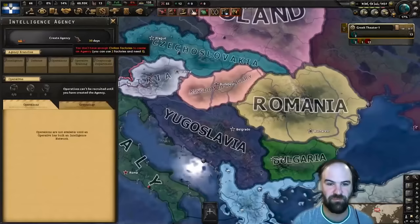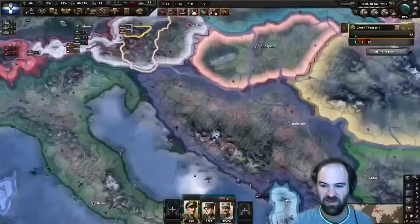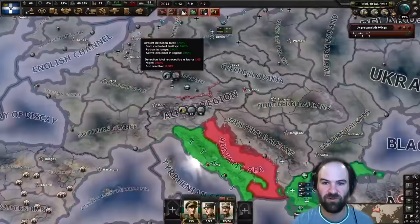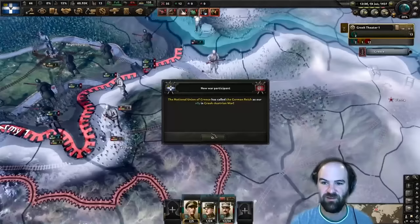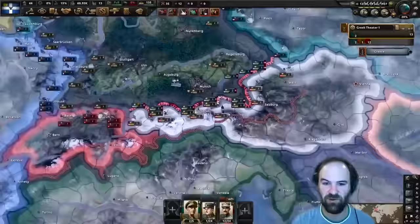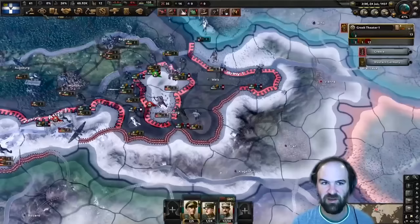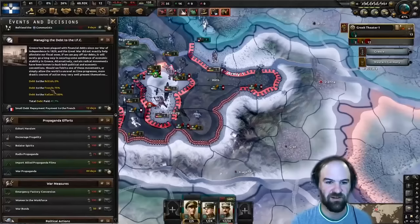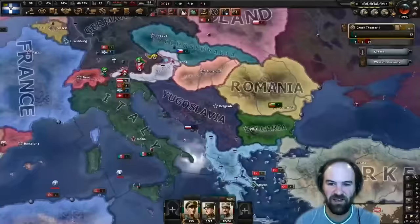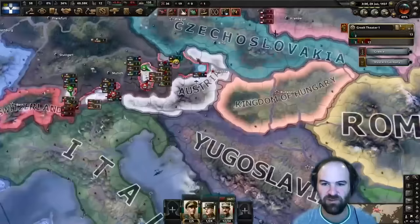Bulgaria is a problem - we can't improve relations with them enough to get free civs because they have claims on our territory and we're considered incongruous neighbors. Our justification is done so we can declare war on Austria. We get our air force up there for air support and air superiority. We call Germany into the war right away and move with as much speed as possible toward Vienna, exploiting the gaps in their line. Next up is Fiscal Responsibility focus. We let the USA war goal expire since we don't want to actually attack them.